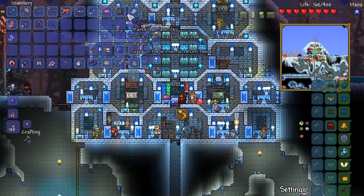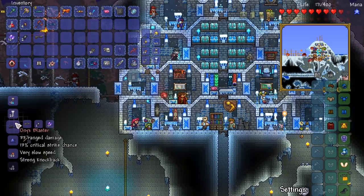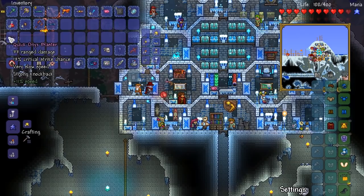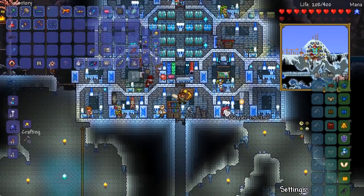Ladies and gentlemen, the time has come — this is going to be the very first time I've ever had an Onyx Blaster. So here we go, my friends. Wow — 33 ranged base damage. Kind of nice. I imagine if we get a decent reforge, we can get ourselves some serious damage out of this thing. I've literally never ever had this thing before. Very slow speed — not sure about that. Do we have a goblin tinkerer?